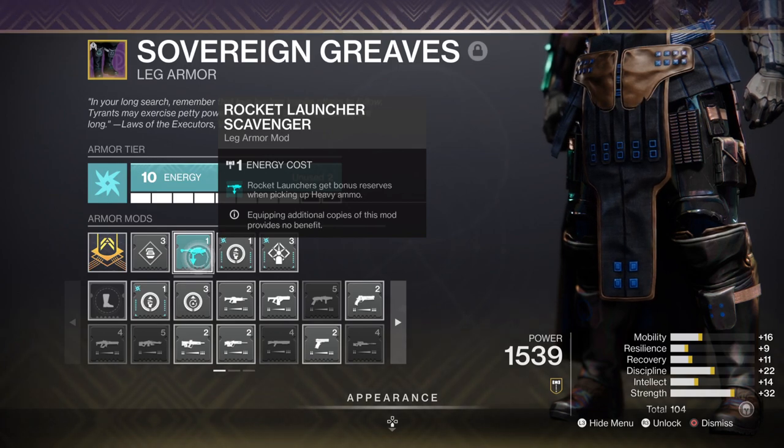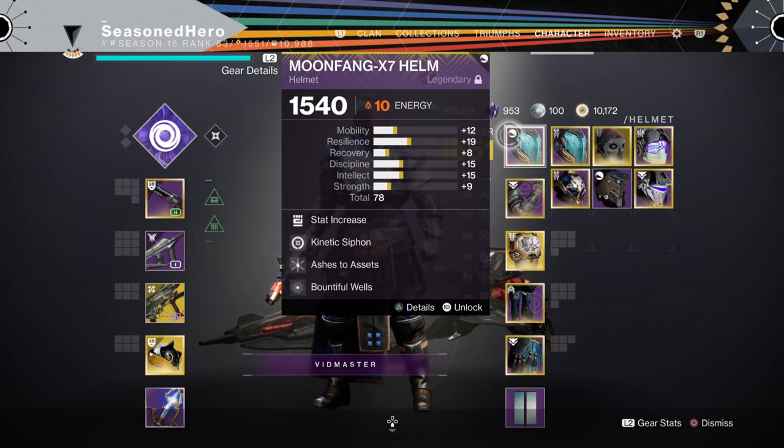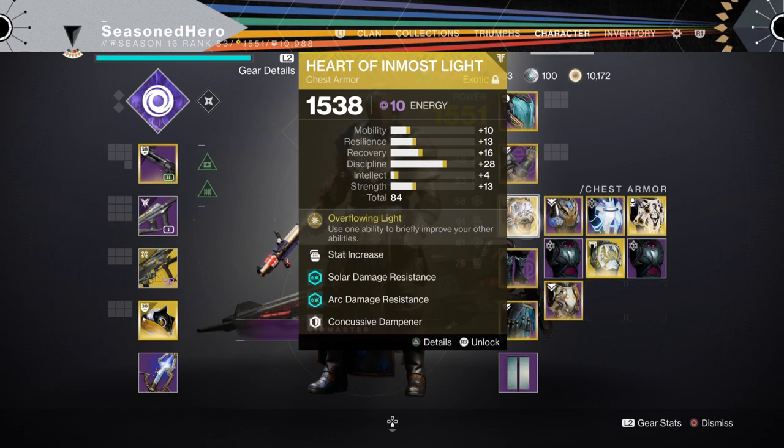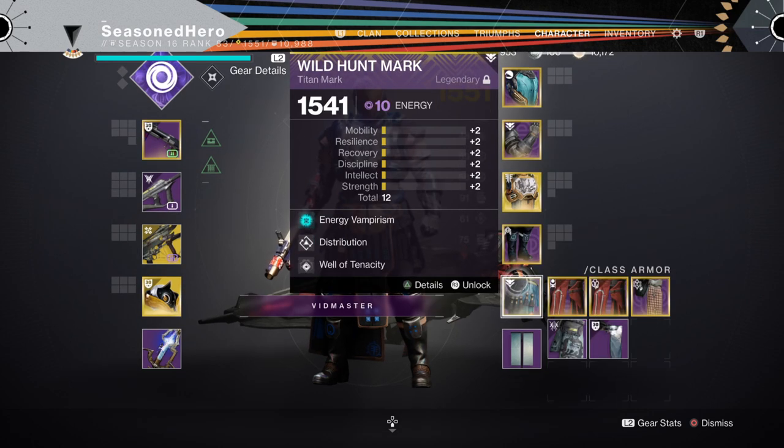Here is the full mod list broken down by armor slot. Head: Mod of Strength, Harmonic Siphon, Ashes to Assets, and Bountiful Wells. Arms: Discipline, Fastball, Momentum Transfer, and Elemental Ordnance. Chest: Discipline, Thermal Shot Plating, Concussive Dampener, and Elemental Armaments. Legs: Discipline, Rocket Launcher Scavenger, Invigoration, and Radiant Light. Mark: Energy Vampire, Distribution, and Well of Tenacity.